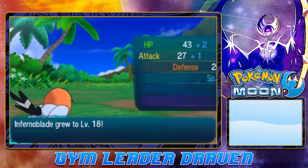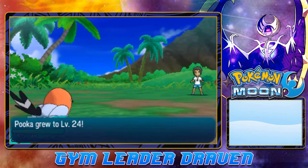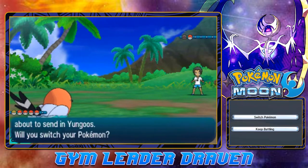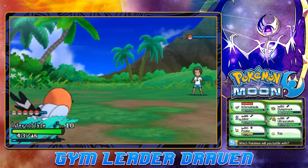Inferno Blade grows to level 18. And the rest of my Pokémon are gaining levels too, including Pooka. Inferno Blade suffering from that burn. And here comes a Yungoose — so let's go right ahead and go with Joker.